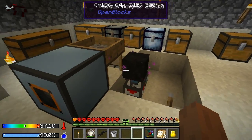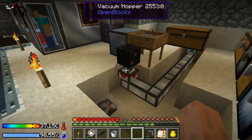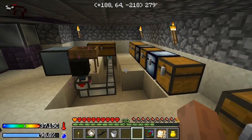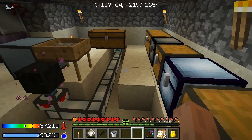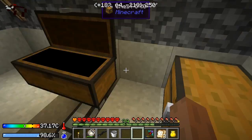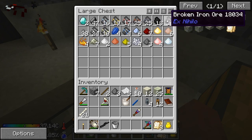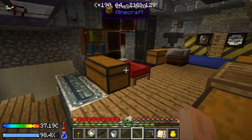It's already done — automatic sifting! Do you see that? It's sifting by itself. I hooked up the autonomous activator to the sifting thing and hooked up a vacuum hopper. I'm not sure if that's the best way to do it, but it works — the items pop out in all directions so the vacuum hopper catches them no matter where they go. I'm sending them into this chest over here and we're already piling up.